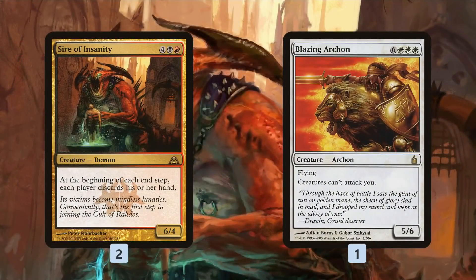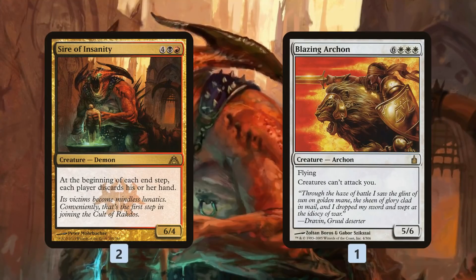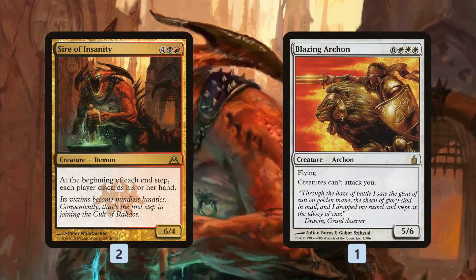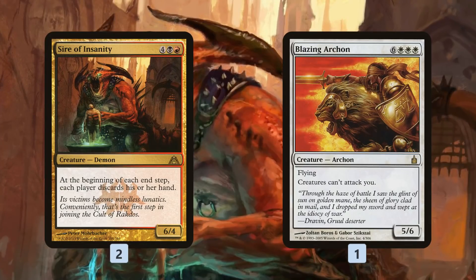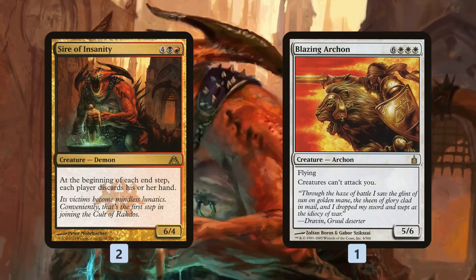In the sideboard we have customizable reanimation targets. Sire of Insanity is our answer to storm and other combo-based decks — at the beginning of our end step each player discards their hand, so we use it as a symmetrical Mind Twist. If we get it back on turn three with Footsteps, it will die due to the sacrifice, but before it dies it forces both players to discard. Since we want cards in the graveyard anyway, we come out ahead in top-deck mode, especially against storm or eggs.